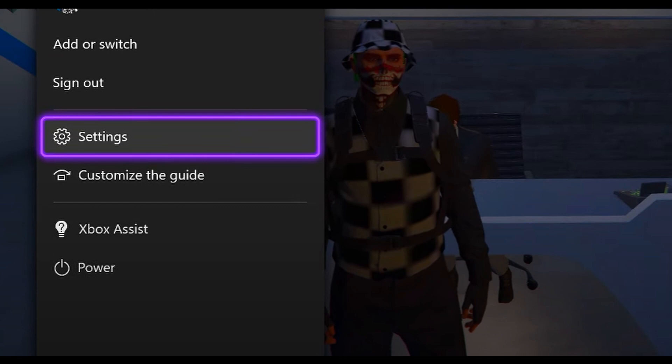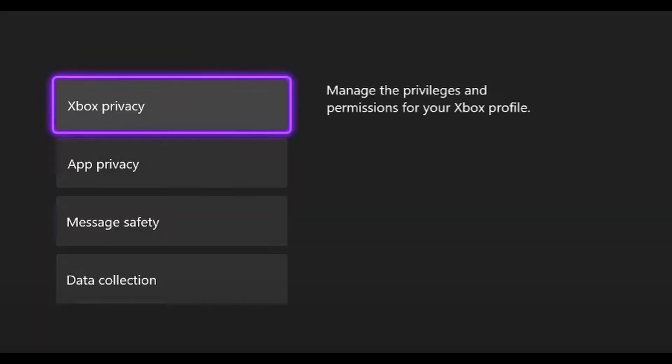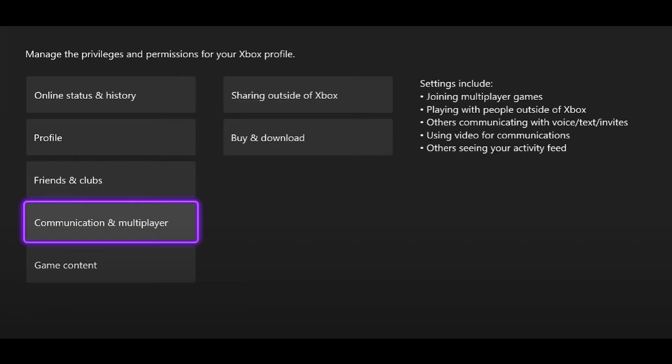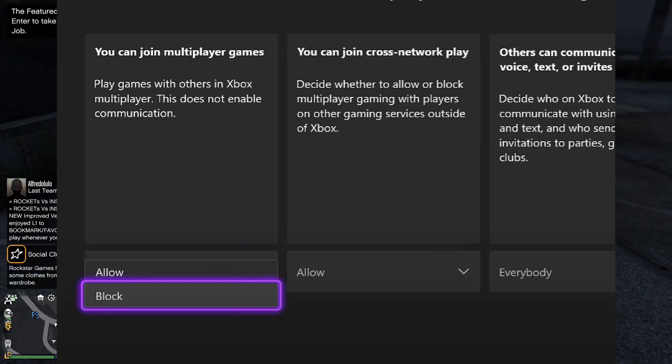That's it for PC. Now onto Xbox — open up the menu, go to Settings, go to Account, Privacy and Online Safety, then click Xbox Privacy. Go down to View Details and Customize, then select Communication and Multiplayer.